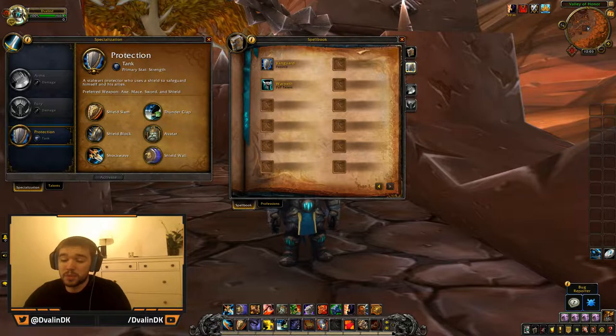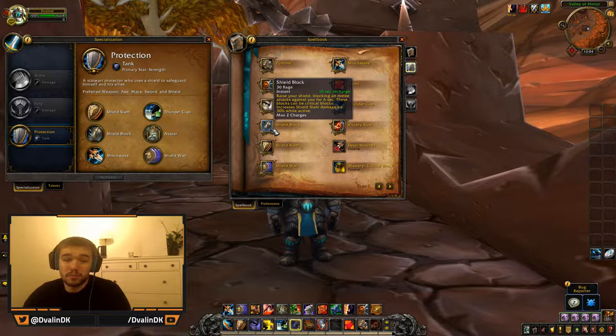Our most-used spell, Shield Block, now has its cooldown reduced to 16 seconds. On screen it shows 15 seconds, but that's because haste is decreasing the cooldown. Without haste on gear it would be 16 seconds, and before on live it's 18 seconds. So now you can use Shield Block quite a bit more without waiting as long — those two seconds, you will feel them.